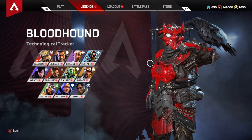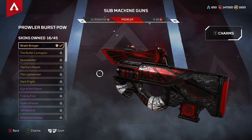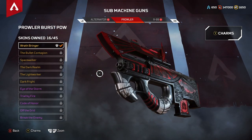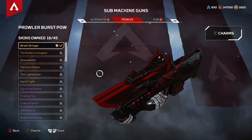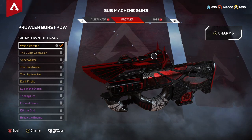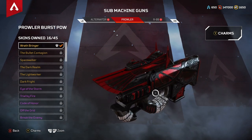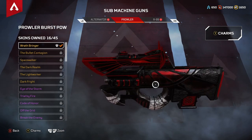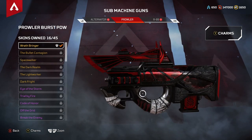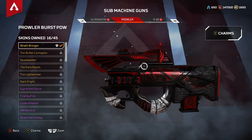We'll go over to the Loadout, Submachine Guns, Prowler, and the Wraith Bringer skin. There is the Wraith Bringer skin on the Prowler — it is pretty cool looking. The only thing I've noticed when using this skin is these little things that kind of pop up and block your view when you're aiming. So honestly, I'm not a big fan of this legendary skin because it does kind of block your view. It looks really cool, so it's kind of cool to show off sometimes, but for the most part I don't actually use the skin on the Prowler — I'm not a big fan of the Prowler gun anyway.